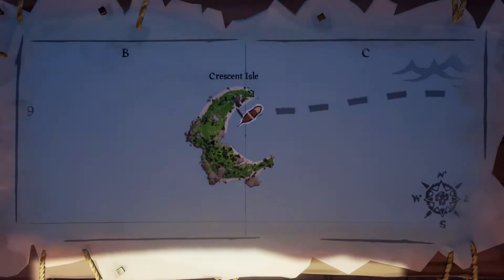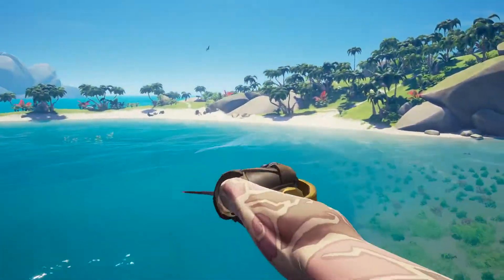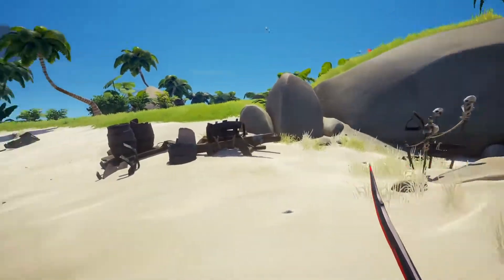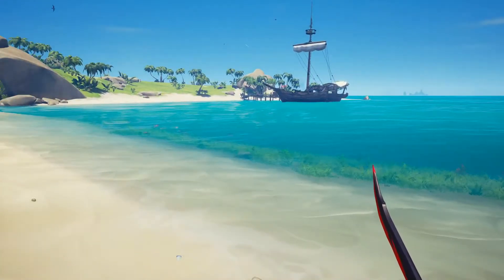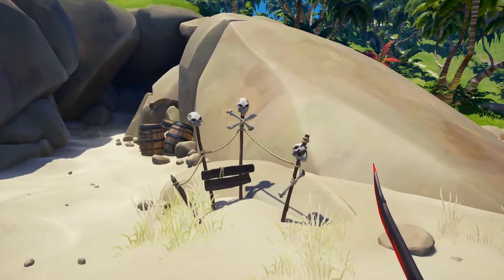Hello everybody, we're on Crescent Isle looking for the warning skulls. As you can see, our ship is on the north side of the island. We're gonna launch ourselves towards the island but take a left turn. Right behind me now is our ship, so it's not far away, and we're approaching the cave entrance.